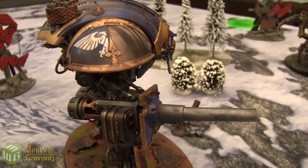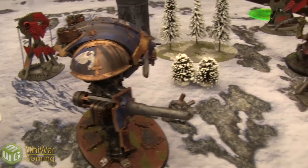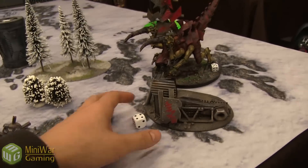Thank you for letting me go first — I have a better chance of getting the charge off right now, and I think I need that. I'm going to shoot my heavy stubber — does nothing, it's too weak against your Toughness 8. It's distracting and annoying, like a massage on your forehead. Now it's time to assault you. If I roll and get two sixes, I make it — I don't. Your turn.